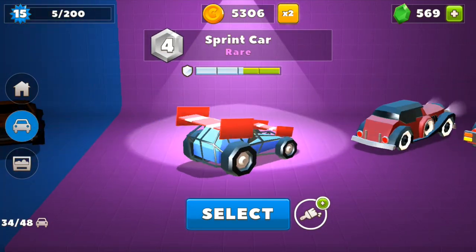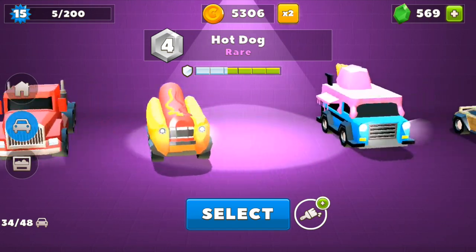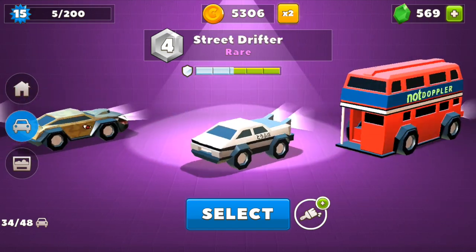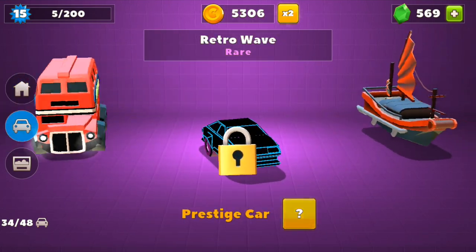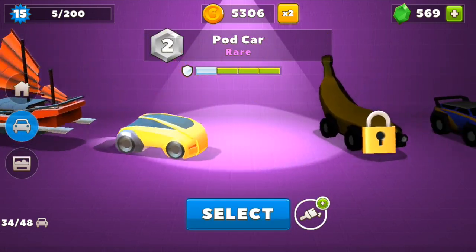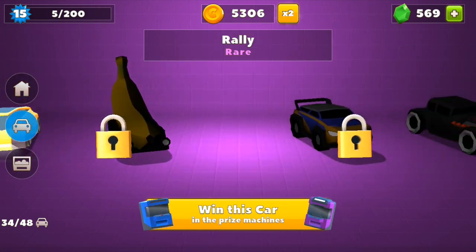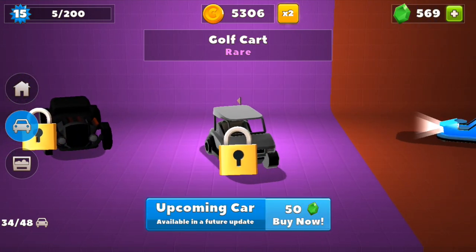If we scroll into the rear section, we can see the retro car. This car isn't new — I just haven't unlocked it, and I'm level 15 currently. The new cars in this section include the Banana, the Rally, the Hot Rod, and the Golf Cart.